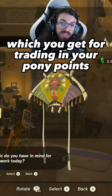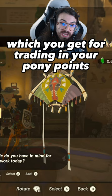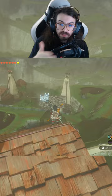The Horse God Fabric, which you get for trading in your Pony Points, which you collect by just visiting stables. The Sisi Fabric, where all you need to do is start the Sisi questline in Hateno Village.